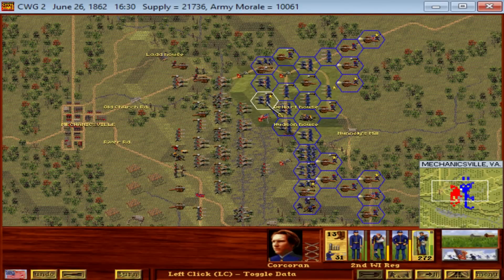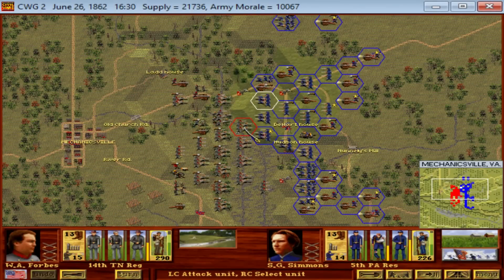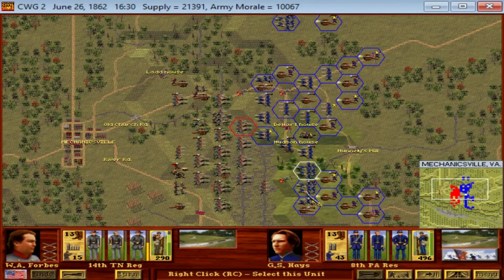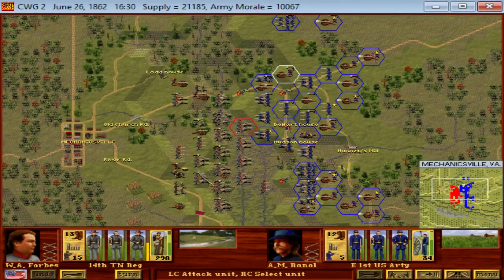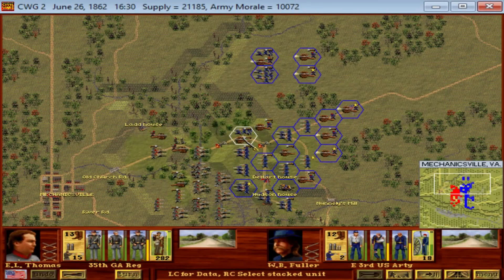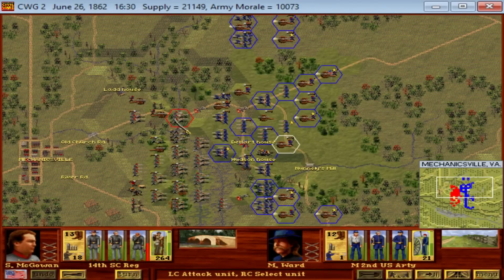Mechanicsville is pretty straightforward — a series of Confederate attacks against entrenched Union positions that forced them to fall back somewhat but allowed them to reform, leading to a far more consequential battle the following day. It sowed the seeds for Gaines Mill, but not much else. About 2,000 men on both sides killed, wounded, or injured makes it something of a skirmish by late-war standards, and it pales even just a day later compared to the Battle of Gaines Mill.